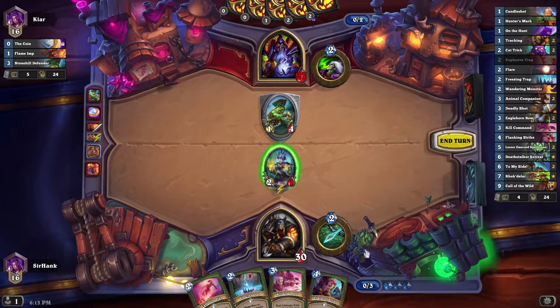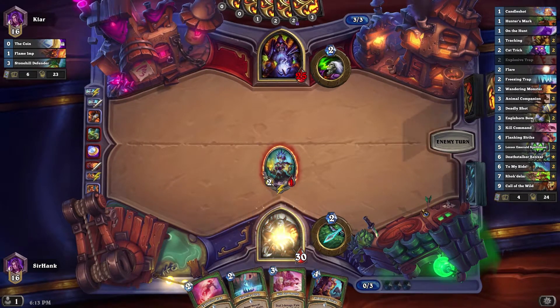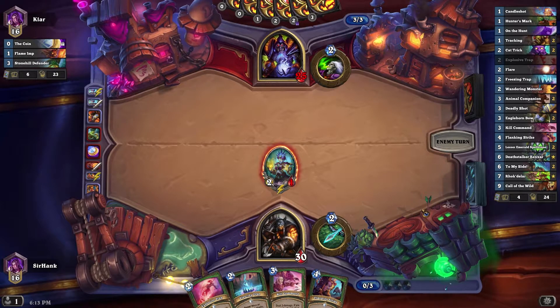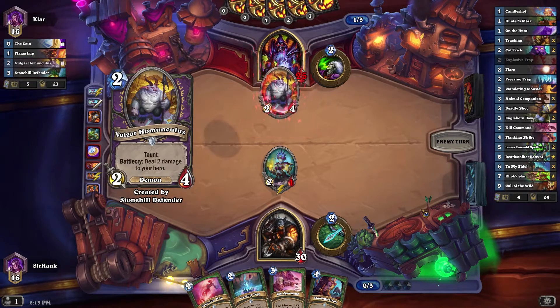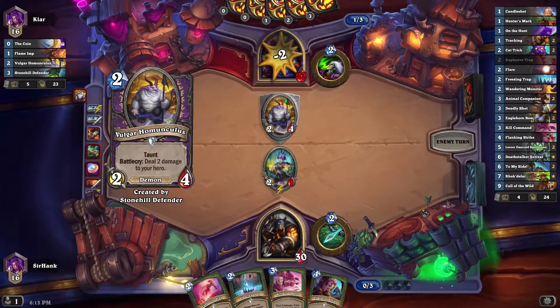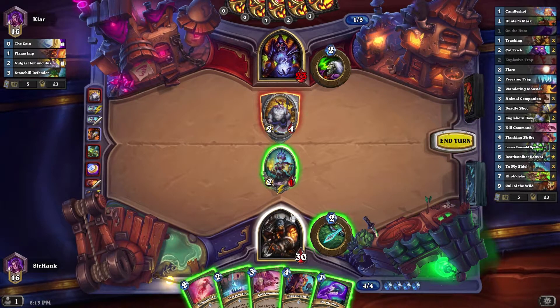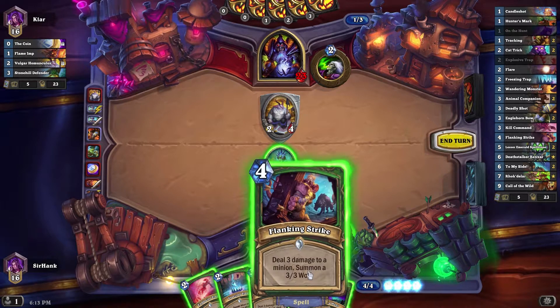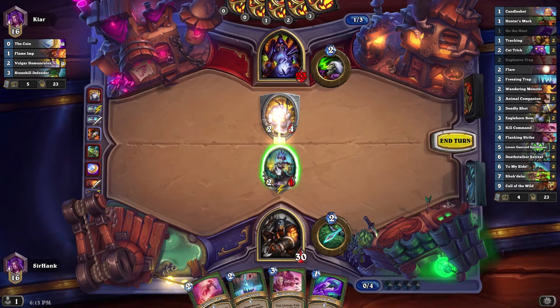I'm gonna do it. Don't ever do what I just did — I'm gambling it. I think we're gonna impact this guy's ability to get his board going pretty heavily by removing his first two minions. Especially because he coined into that one, so his coin was basically wasted. Flanking Strike here — we'll just do Flanking Strike and then trade our minion, because it'll leave us with a board advantage still.